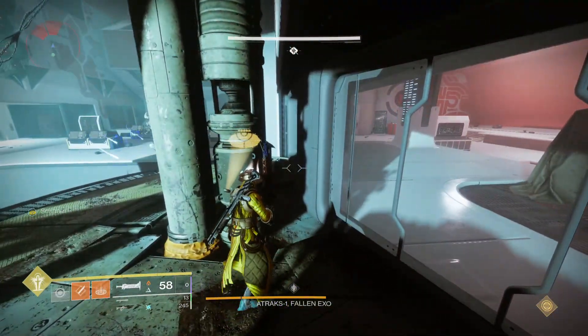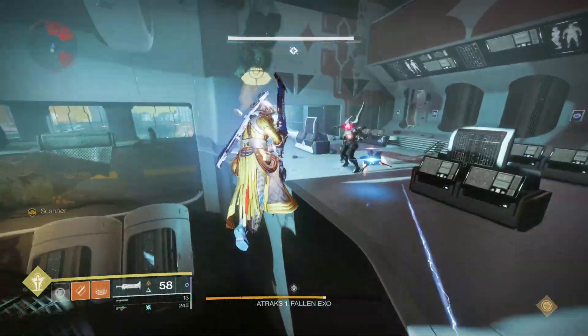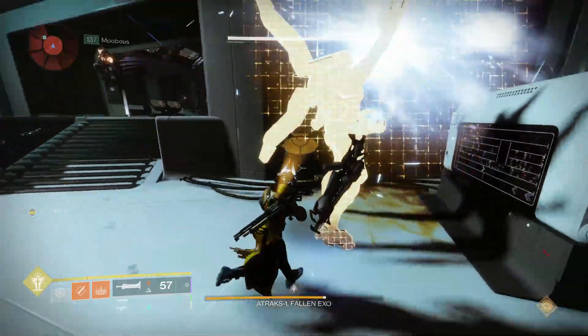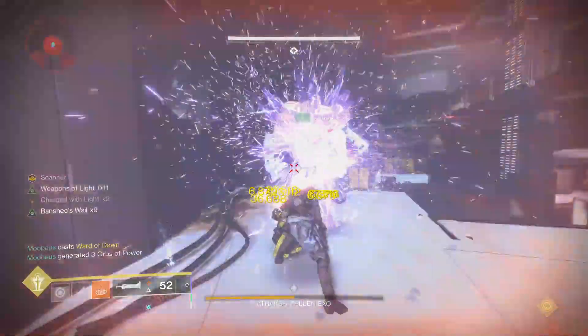This is going to be the challenge for the Atrax 1 Encounter, Copies of Copies. As always, completing this challenge is going to give you an additional drop of rewards at the end of the encounter, and it is also a triumph associated with the Descendant Seal. So if you want the Raid Seal for Deep Stone Crypt, you're definitely going to want to do this challenge.